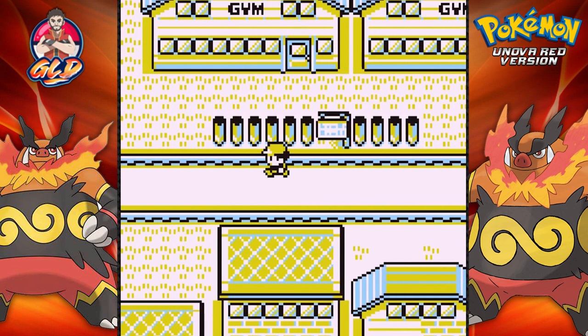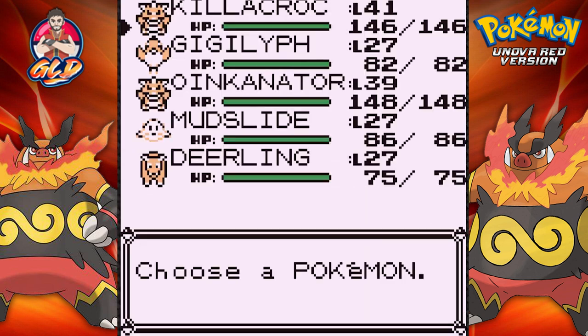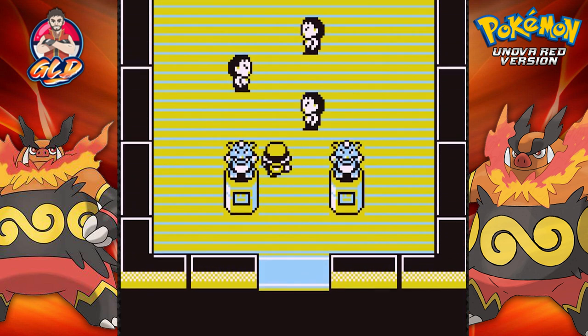So in this episode we're going into the Fighting Dojo and we're gonna see what kind of Pokémon we get here. We've already gotten the three starter Pokémon and some legendary Pokémon, and I kind of just want to explore a little bit more before we start doing some stuff.